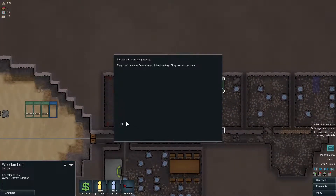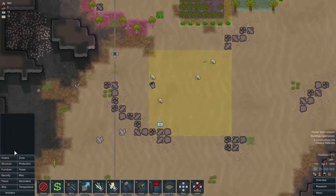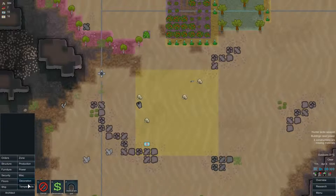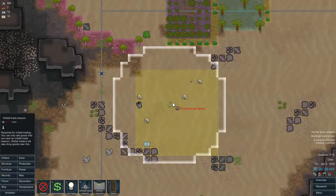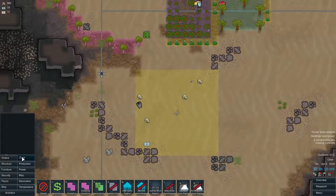Now we have some more beds. A trade ship is passing by — a slave trader. I don't think we have a chance to buy something from the slave trader. We have not built any trade beacons still, so we should add one in here. Let me find the orbital trade beacon. And we could actually increase the size of our stockpile a little bit more.